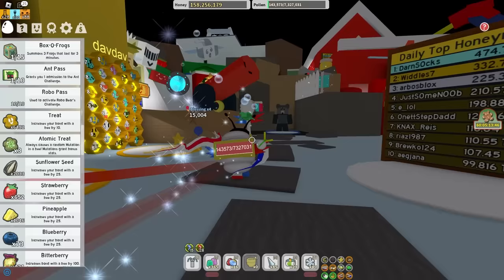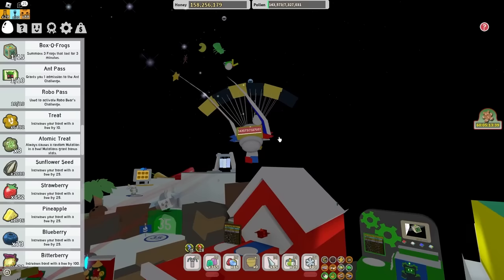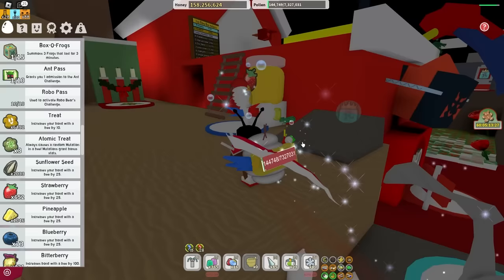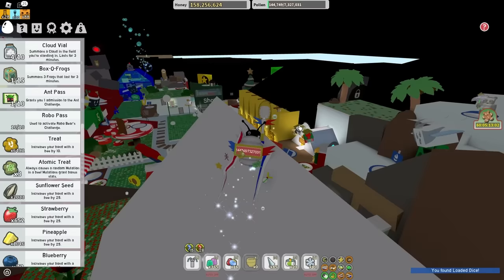We're heading over to the loaded dice on top of the Red HQ. You're probably thinking, how did I even find this? When you hit the cannon - actually, you don't even need to hit the cannon. Jump on top of the Red HQ leader and you should be able to get on top of the roof. Come down here and grab the loaded dice. That's secret location number one.